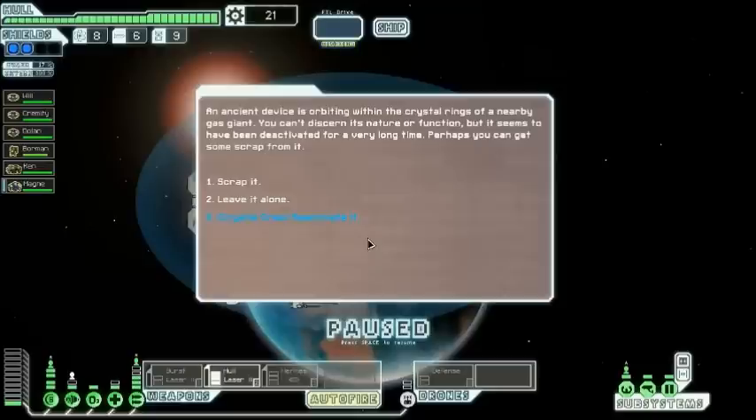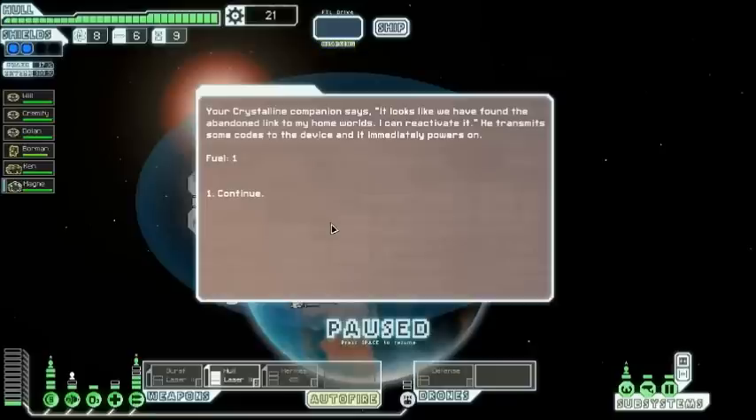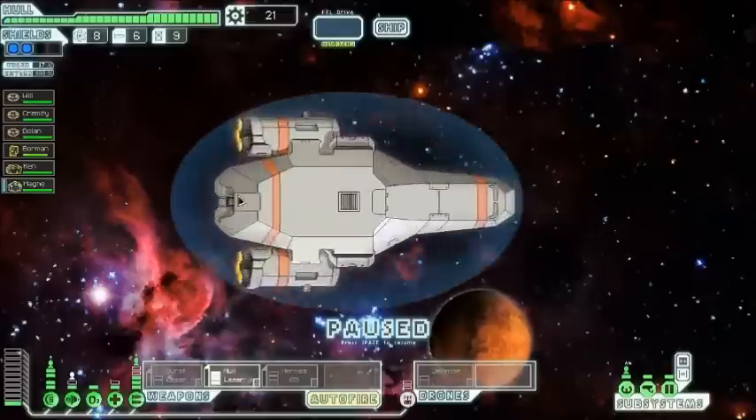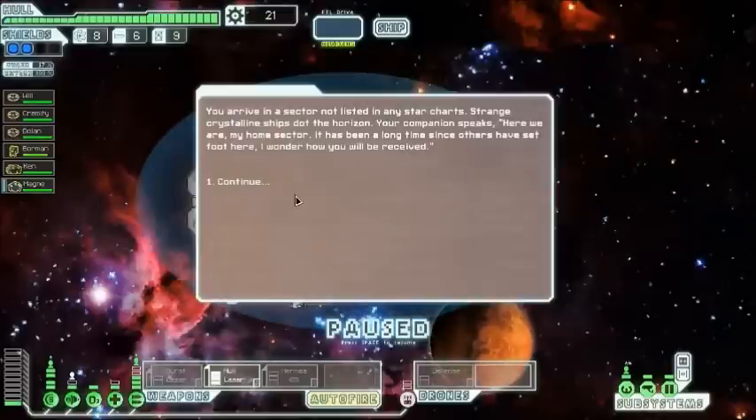You find the Crystal rings and just select the blue option to reactivate it with your crystal crew member, and you get some fuel. Then basically you just warp into a crystal sector — your crew member's ship is on the other side of the sector.